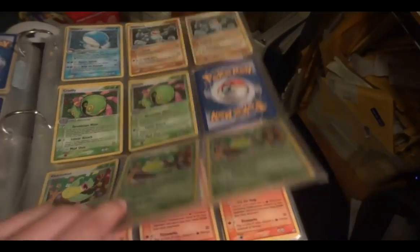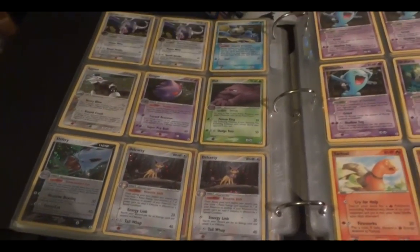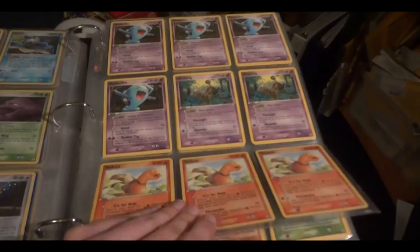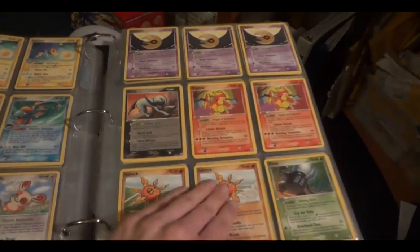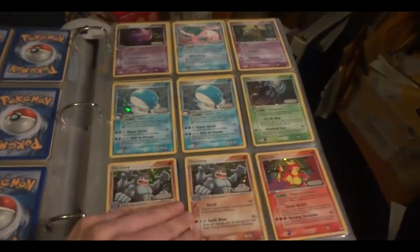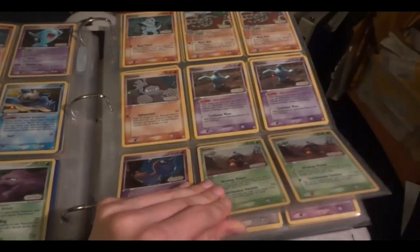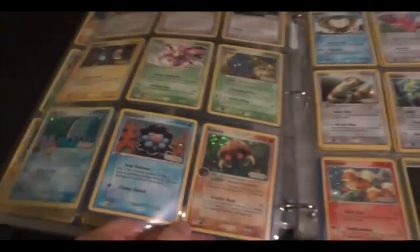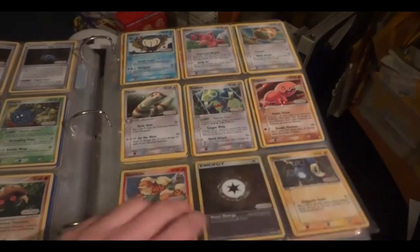Legend Maker hollows — this entire page is hollow, lots of hollows in that set. And then we go on to rare. Legend Maker rare reverse. And now we're into common uncommon revs. Same thing — the picture is hollow with the little stamp, so I know it's hard to tell that it's a reverse but it is.